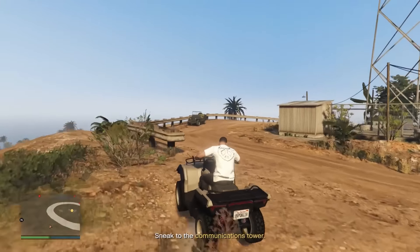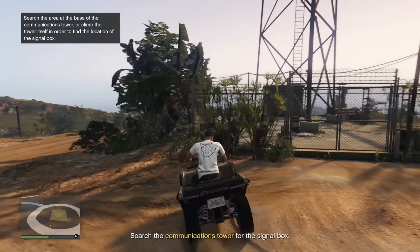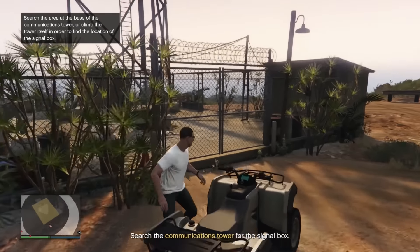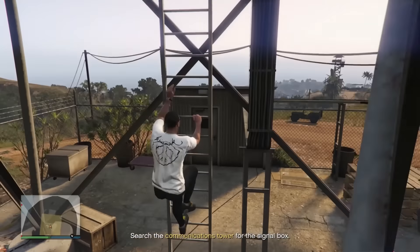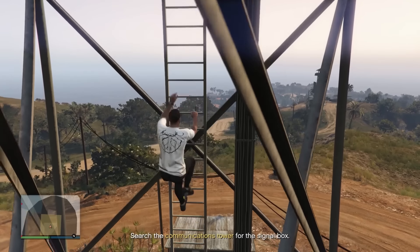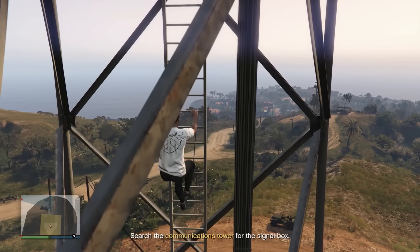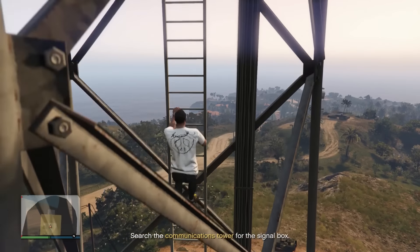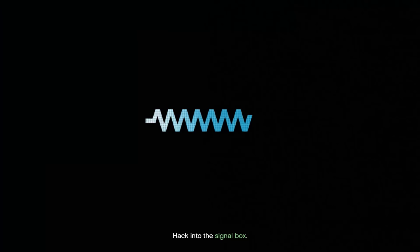Once we're here, we'll go in this gate and we're looking for the communications signal box. Sometimes it can spawn on the ground, but it hasn't this time, so we'll climb up. It can spawn on any of the levels of this tower — first level or top level — so just keep an eye out. You'll hear it as well. And it's right here on the first level. Easy. We'll open this and then we just need to do a little bit of algebra.